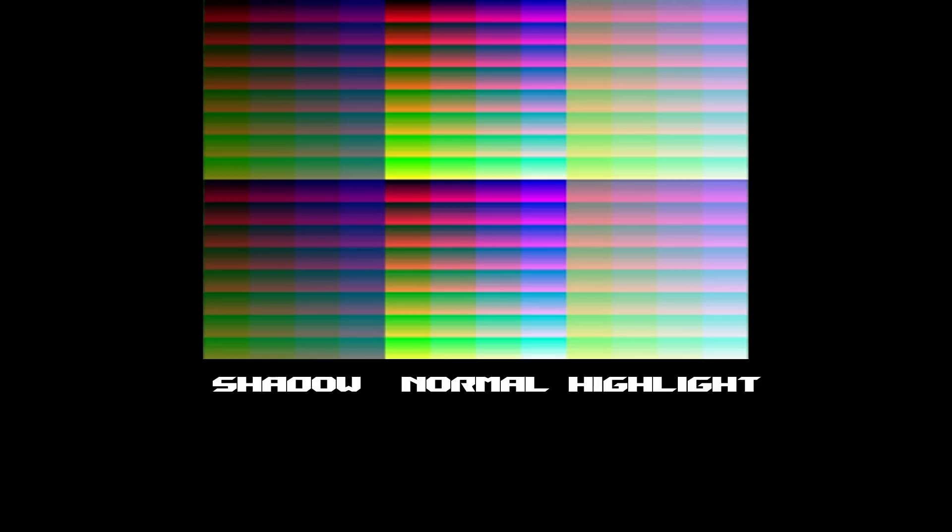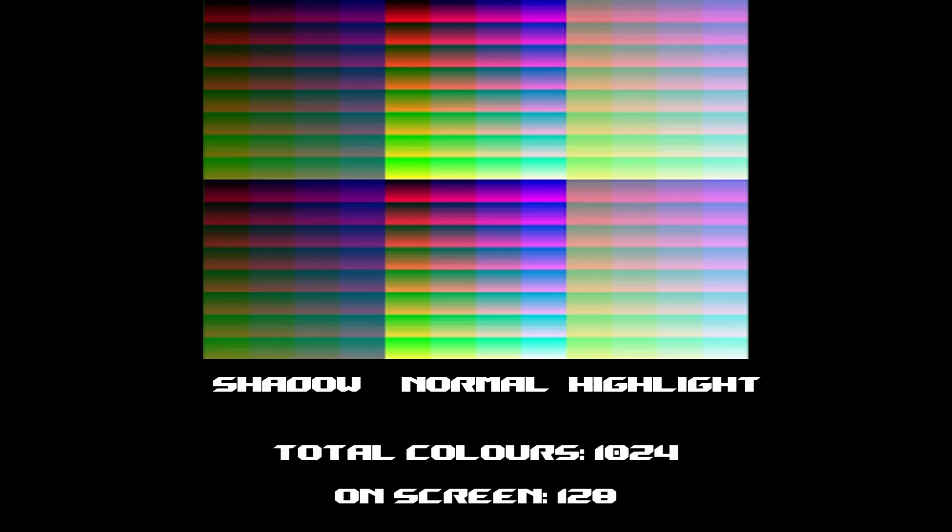So 61 colours is the maximum that can be on screen at once — or is it? There was another way to increase on-screen colours, which not only increased them but also effectively increased the total number of colours available, and that was the shadow and highlight mode. What this did was allow developers to specify parts of the background or sprites as being darker or brighter, which theoretically increased the available colours to 1536 and the maximum on-screen colours to 192. In practice it was more like 1024 total colours with 128 possible on screen, but that's still better than normal.